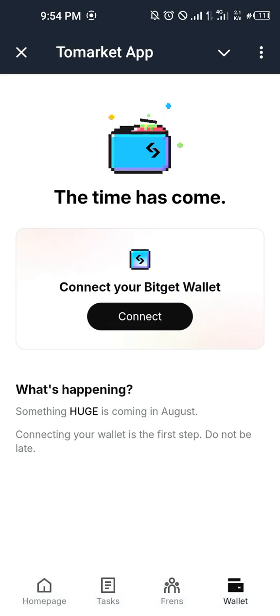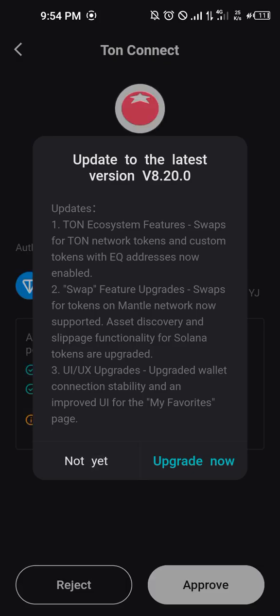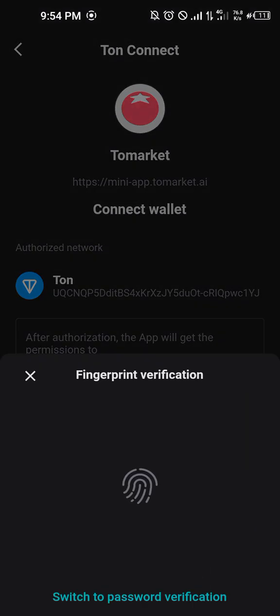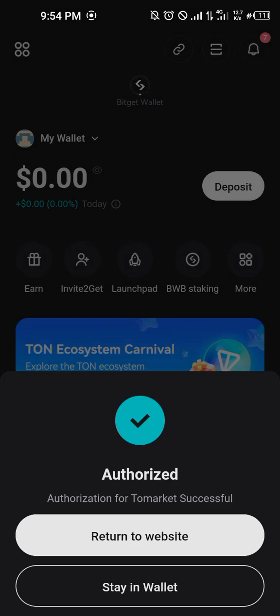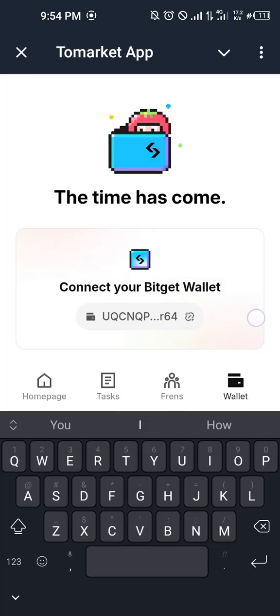I'm going to come to Tomarket, click on Connect, and choose 'Open with Bitget Wallet.' There will be a prompt for me to connect Tomarket to Bitget Wallet on TON. I'll click Approve, then enter my fingerprint. Then I'll return back to the Tomarket website to confirm it was successful.